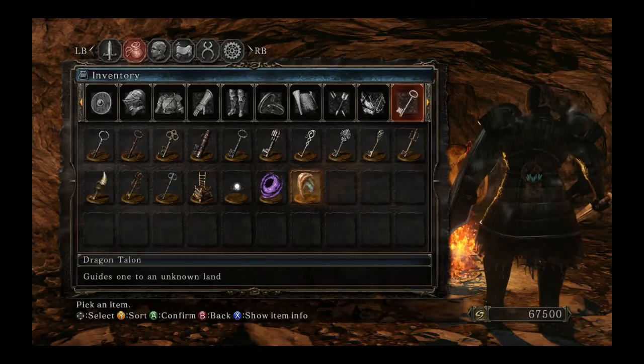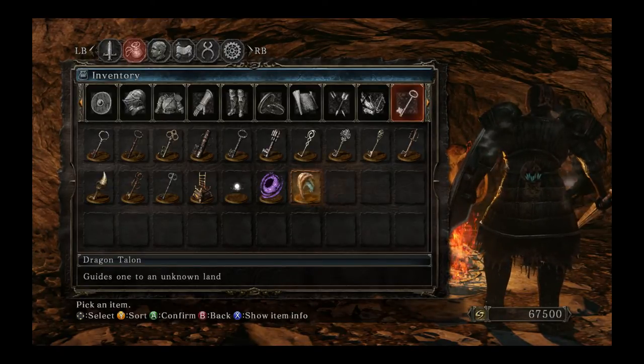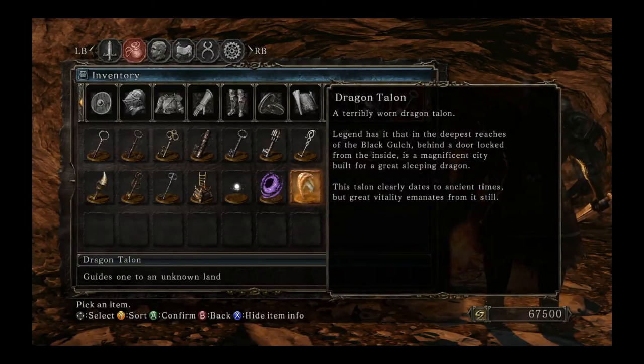And at least this one kind of tells you exactly where to go, or at least the area to go. If you've played the original Dark Souls DLC or know anything about it, you know that was quite a bit of work to find the DLC location. But anyway, you have this Dragon Talon, and the description tells you: 'A terribly worn Dragon Talon. Legend has it that in the deepest reaches of the Black Gulch, behind a door locked from the inside, is a magnificent city built for a great sleeping dragon. This Talon clearly dates to ancient times, but great vitality emanates from it still.'